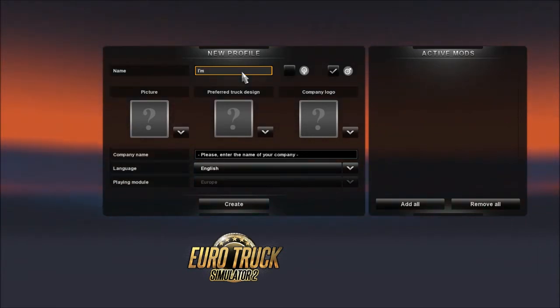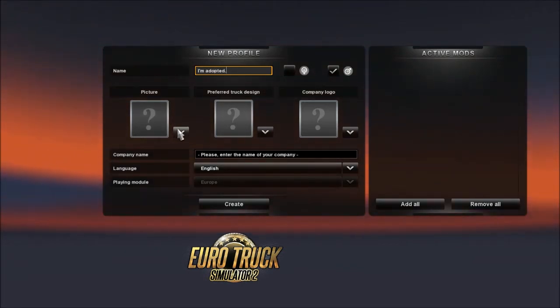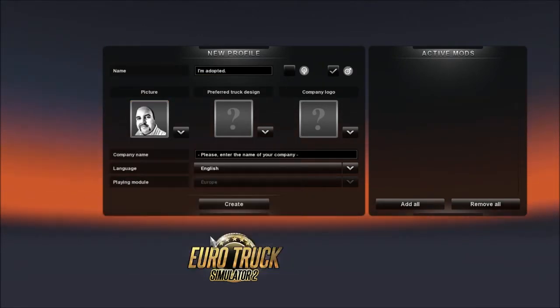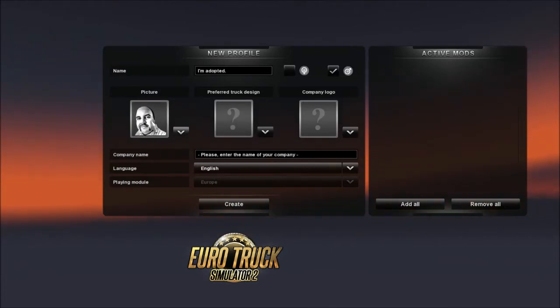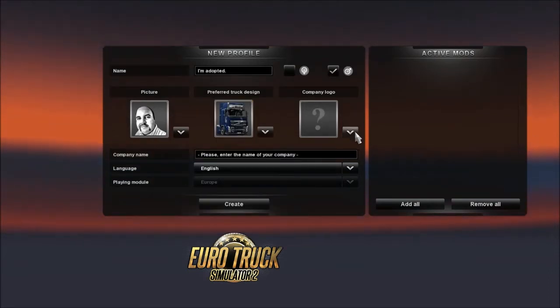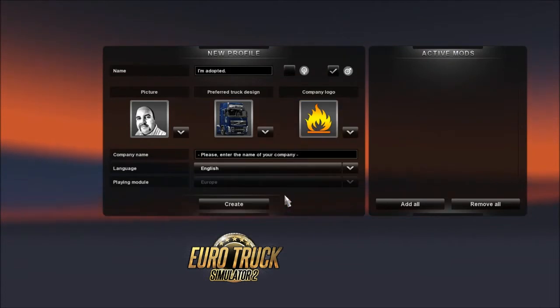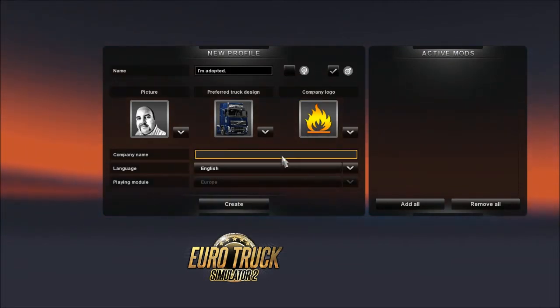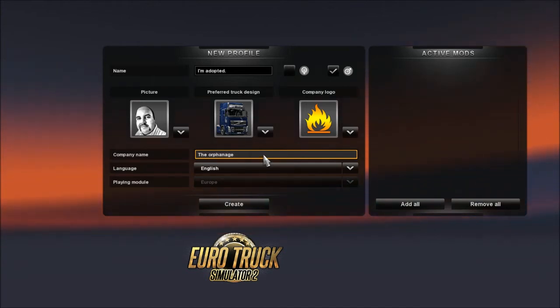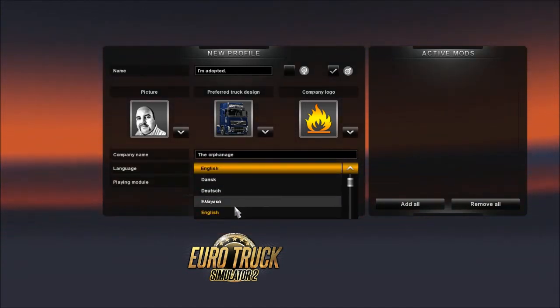Name: I'm Adopted. Male. You have to pick this guy, by the way, for it to work. The blue truck is a must, and you have to pick the fire, cause you're on fire. Company name: The Orphanage. Stick with English.